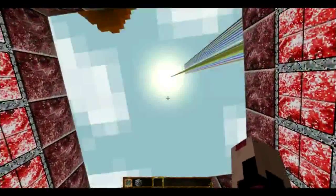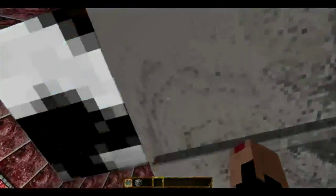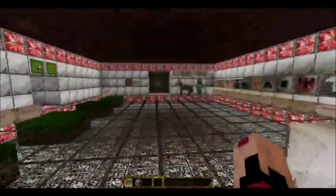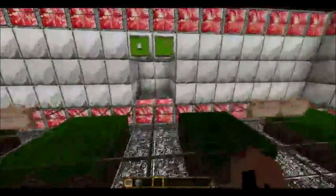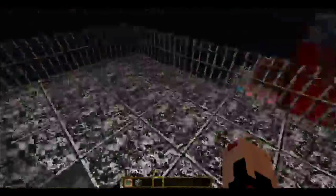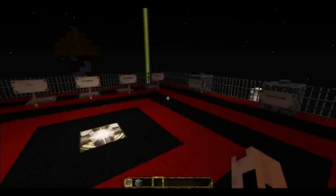Next we're going to check out the End and Night. I like the night — that looks really good. Now we're going to head up and check out the beacons, and they don't really seem to be textured — yeah, they're not textured at all. It doesn't look like the glass either — the glass isn't textured. And that about covers it.